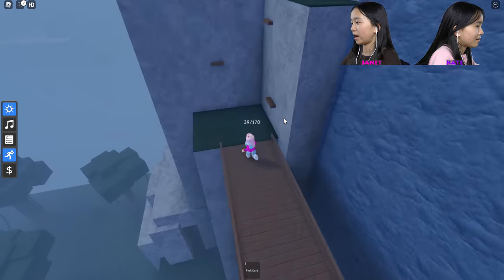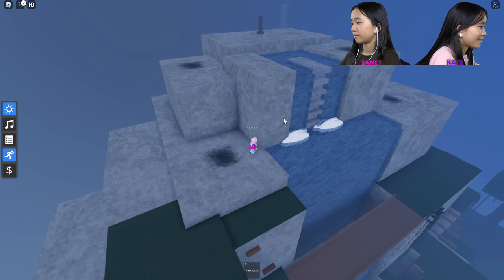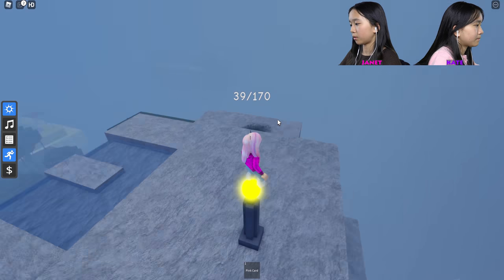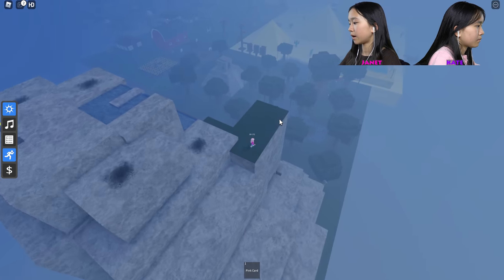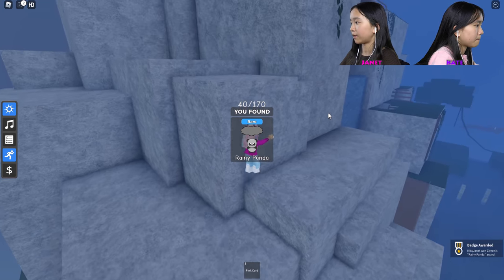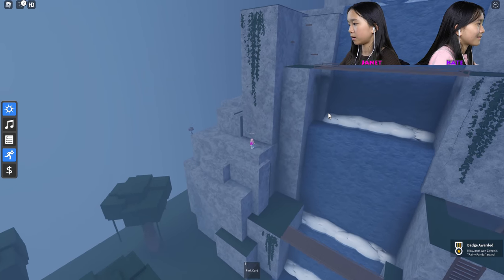I'm doing all this parkour for what? I don't see anything. I feel like there's nothing there, but there might be some sort of secret button. What is this — a yellow orb? I have to light them all up, don't I? I saw a bunch of them around. There's a secret hole there. I'll go check it out after I get this rainy panda.